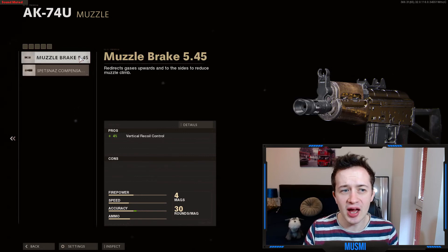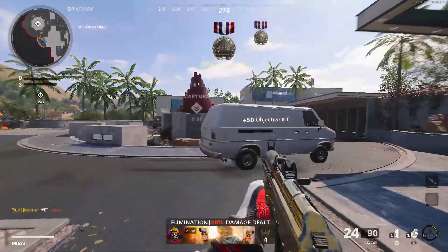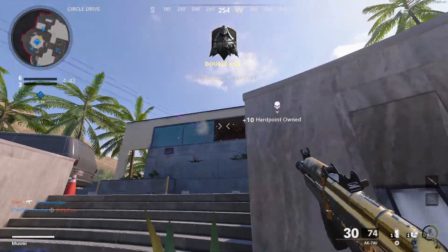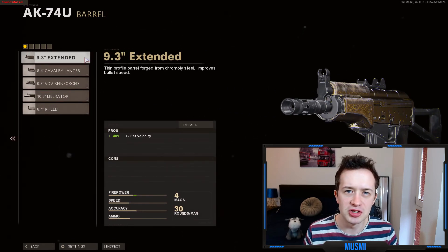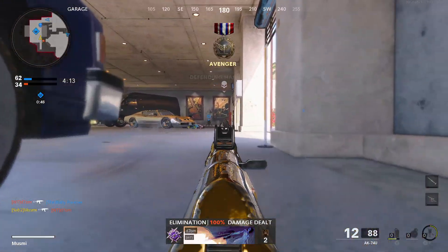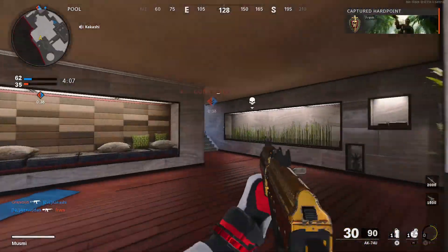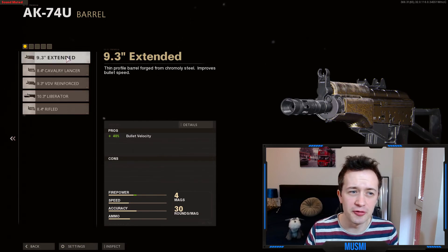Starting with the muzzle in League Play — counter to what we do in multiplayer — we go for the Muzzle Brake 5.45. Scump likes this because it gives you vertical recoil control with no cons. Anywhere you can get a pro for limited or no cons, you absolutely take it. On the barrel, again we go for the 9.3 inch extended: 40% bullet velocity and no cons, making it an absolutely solid attachment. There's some argument for the 10.3 inch Liberator, but the pros really value movement speed and mobility, so the extra bullet velocity isn't worth the con.